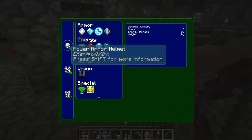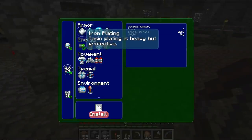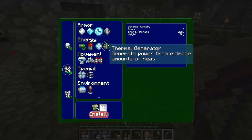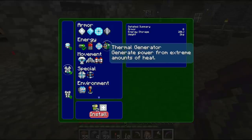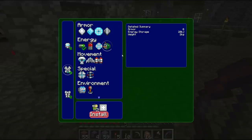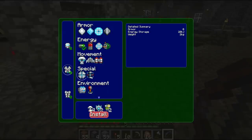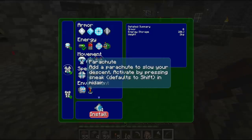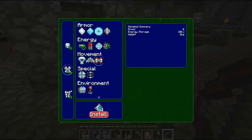You click on the machine and it allows you to upgrade the suit. You can get power armor plating, different kinds of energy sources. The better the energy source, the more expensive it is. This one generates power from extreme heat — from lava — so if you stand in lava it generates power to your suit. Then you can use things like gliders, parachutes, and jetpacks if you've got enough power.